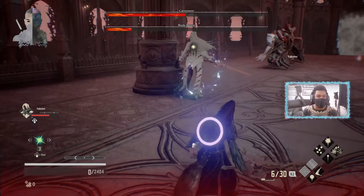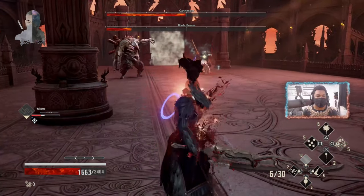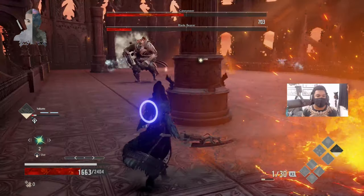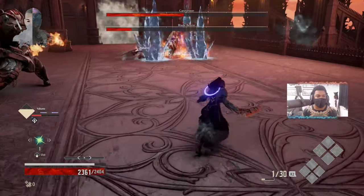Here I die but I get revived by my teammate — thank goodness for that because it saved the fight. Whenever you can, try to use your teammate as bait but make sure they don't go down. Heal them if they go down because you're going to need them to heal you consecutively.